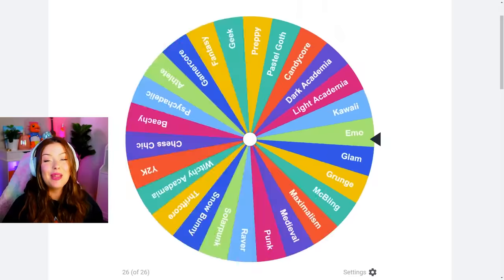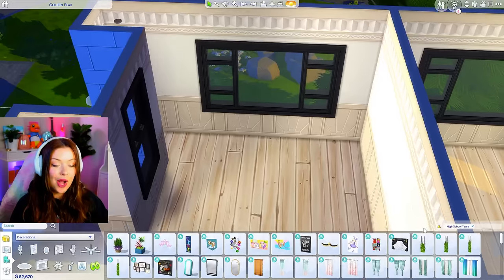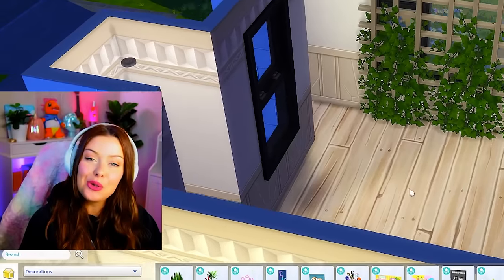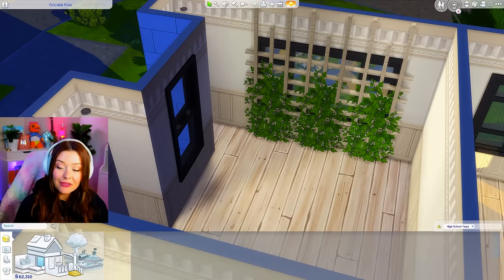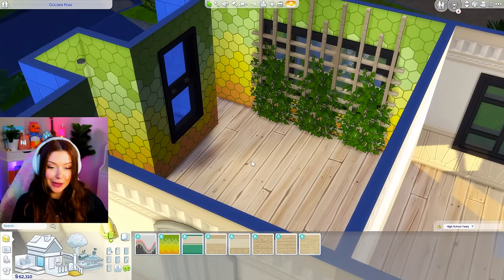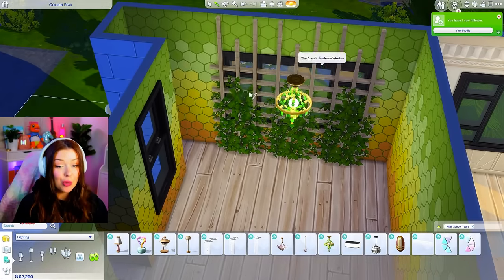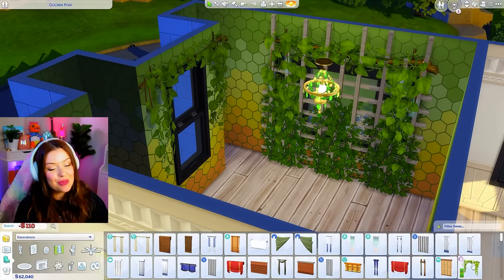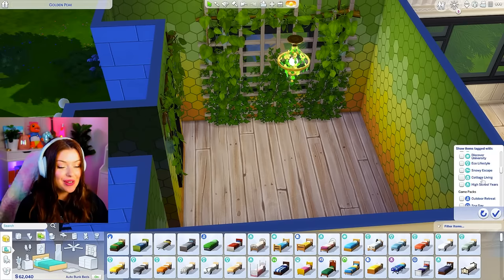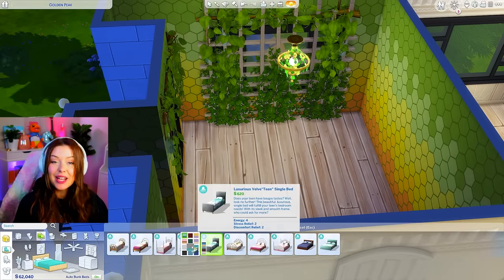We've got two more to go — let's spin for the next one. We get fantasy! One thing this pack is not is a fantasy pack, so we're going to have to get creative. I might lean into like forest fairy fantasy vibes. I'm using this new wallpaper, and those trellis things are brand new. I'm also using this again from the Blooming Rooms kit and putting it over top. We need to get a bed — I'm trying to use as much high school pack stuff as I can, so anything that matches this aesthetic is what we're going for.